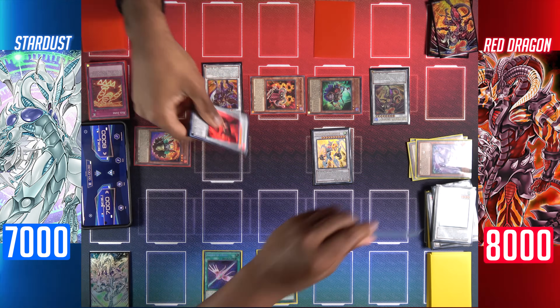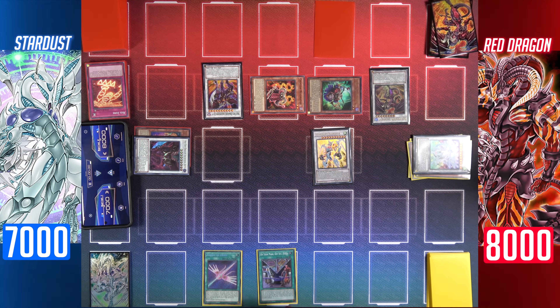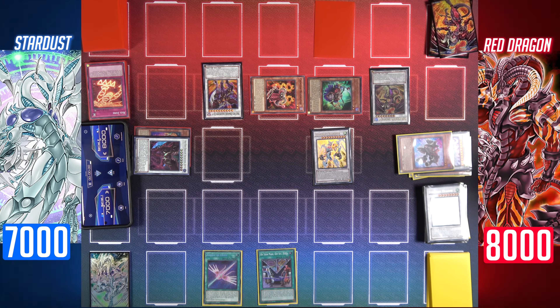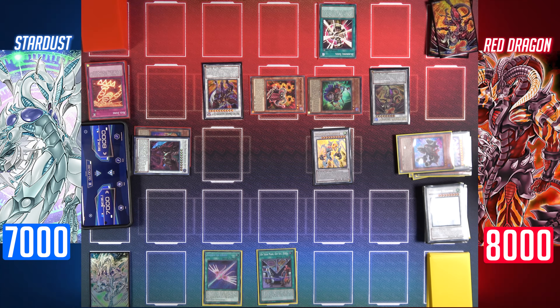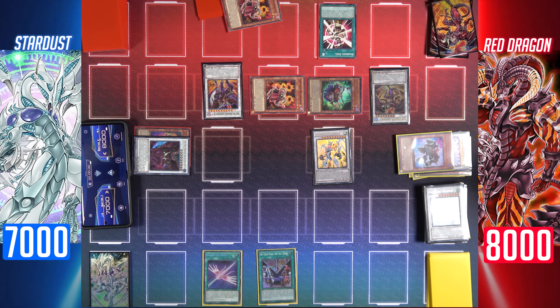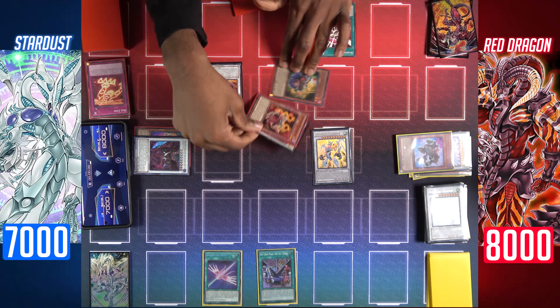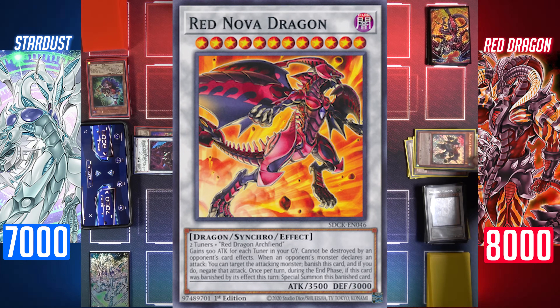I'm activating Stardust Dragon to tribute it and negate that destruction — and that destroys my Red Zone. Now my Majestic Star is banished. I'll activate Assault Synchron to return my Shooting Majestic back to the field. I'll chain Burning Soul — a quick play spell: if I control a level 8 or higher synchro monster, I can add a card from my graveyard to my hand and immediately conduct a synchro summon. Burning Soul adds Crimson Resonator to my hand, then synchro summon with Red Dragon Archfiend, Crimson Resonator, and Vision Resonator for the level 12: Red Nova Dragon.